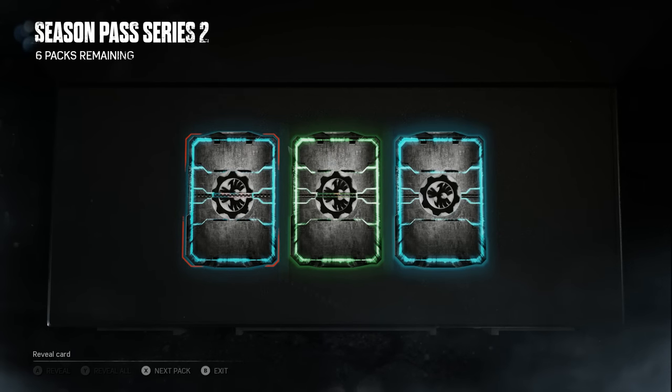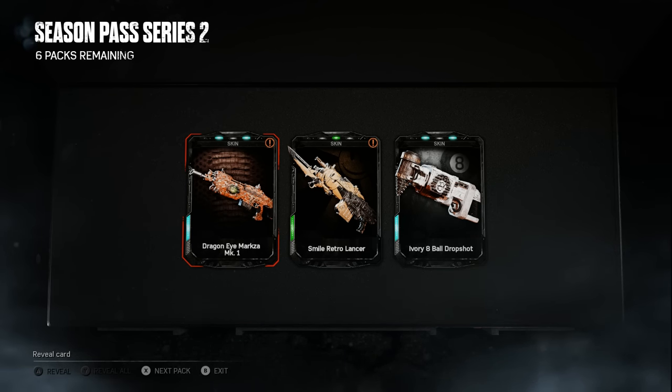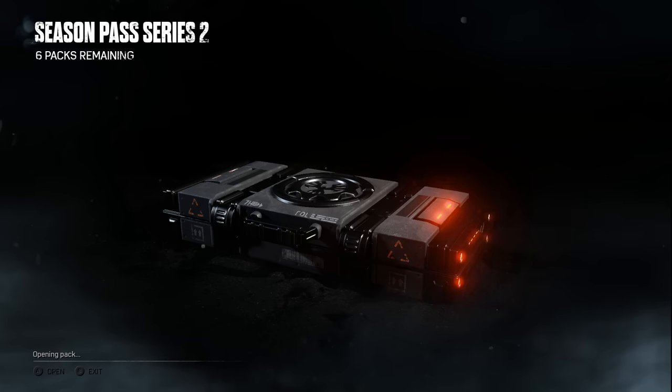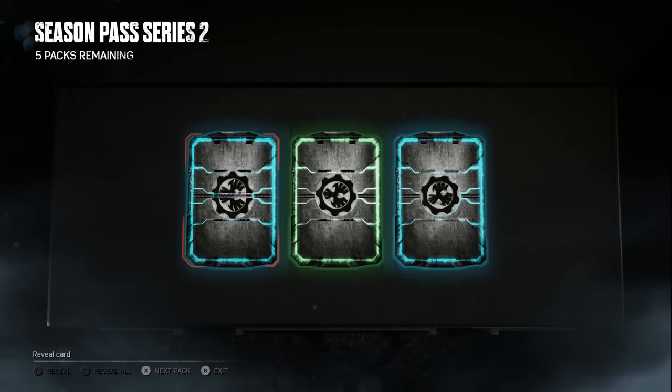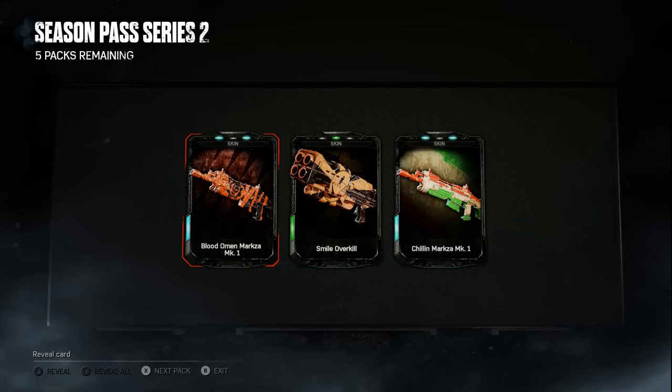Hitting Y — two rares. We got the Dragon Eye Markza — I do like the Dragon Eye skin a lot — the Smile Retro Lancer, and another Ivory Eight Ball Drop Shot. Pretty meh. Next pack — a duplicate Blood Omen Markza, a Smile Overkill, and a Chill Marks which is also a duplicate from a few packs ago.